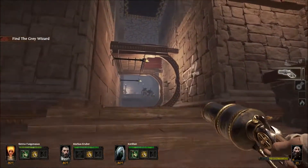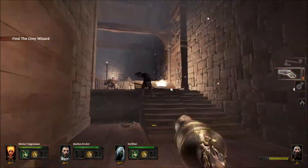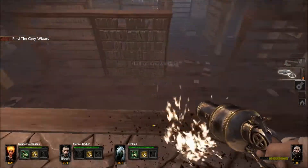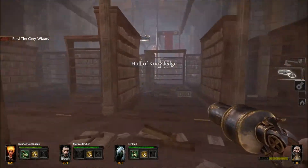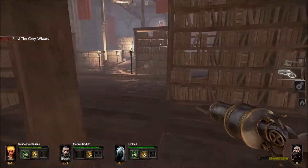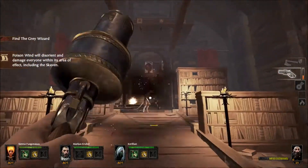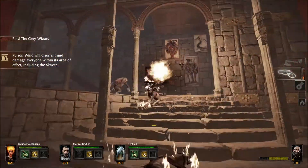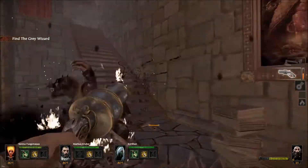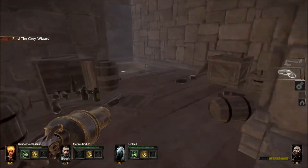For the next location we have to reach this chest that you can see here. So we have to go through the next room, and on the other side turn left. Go up the stairs and jump through the hole.